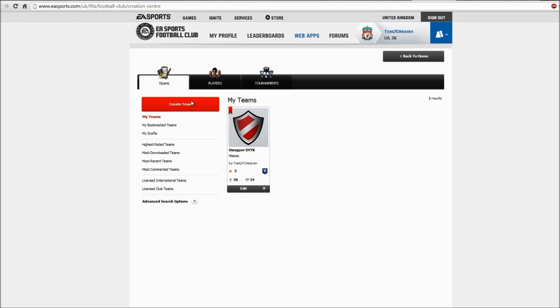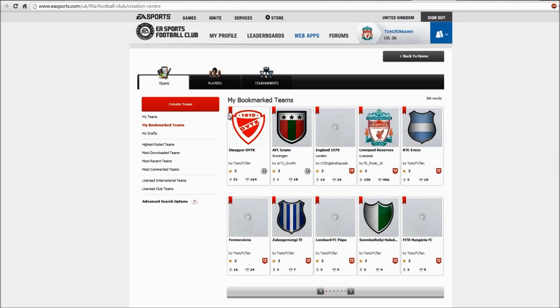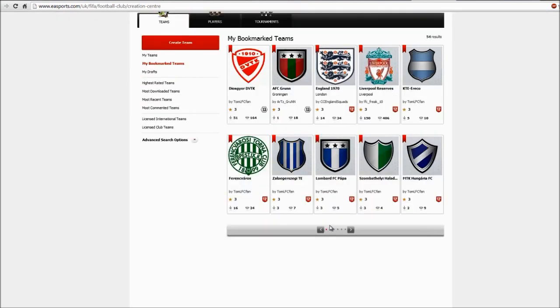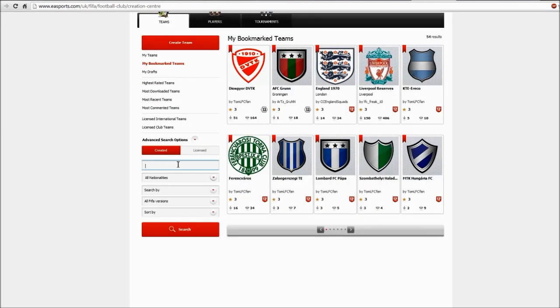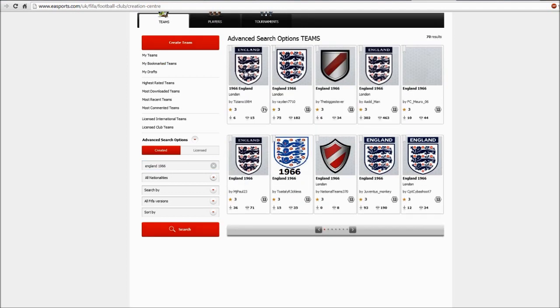You can bookmark up to 60 teams. There are loads of created teams already. You need to press the bookmark button in the top left corner if you want to bookmark a team. You can search for any team in the search box. For example, if you search for England 1966, you will see all the England 1966 teams that were created, and you can also see the platform.